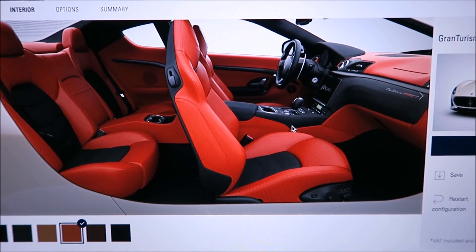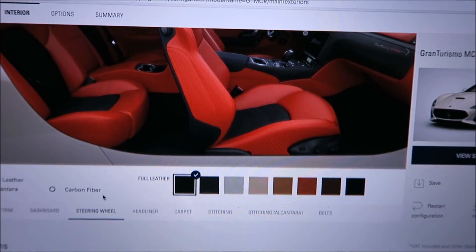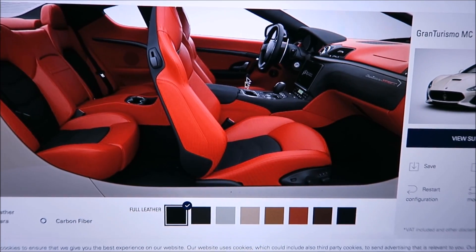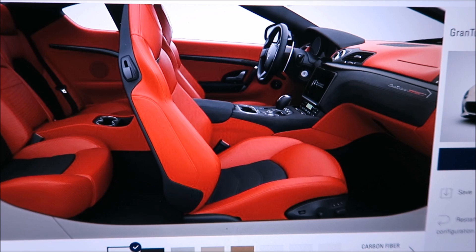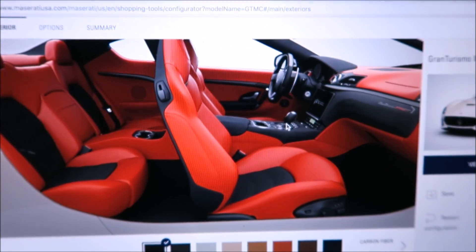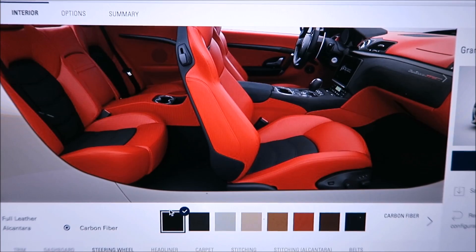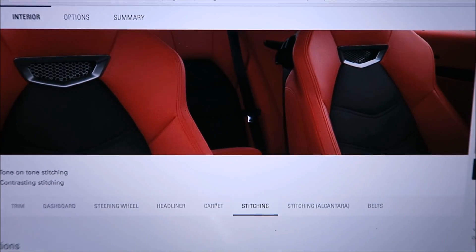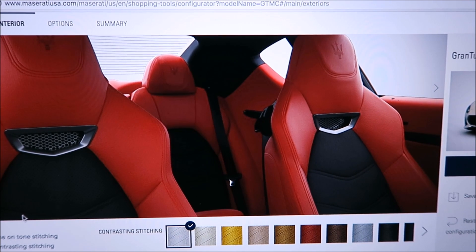This is starting to look a lot like my Ghibli spec with the Zegna package, but better. For the steering wheel, you can do full leather or Alcantara — I'm going with carbon fiber to stay with that scheme. The carbon fiber headliner is also being changed, keeping the black carpet. Now moving to stitching options.